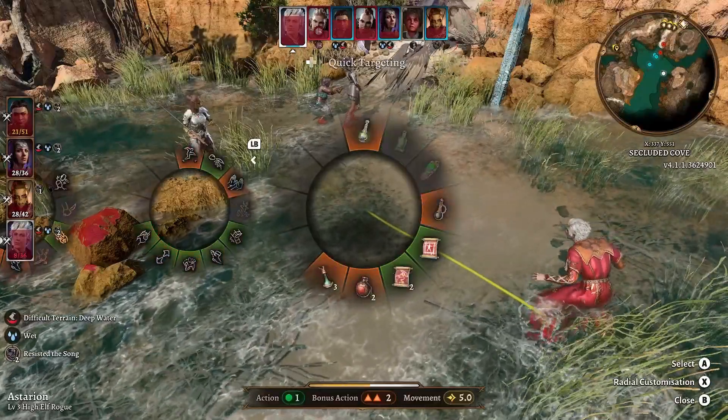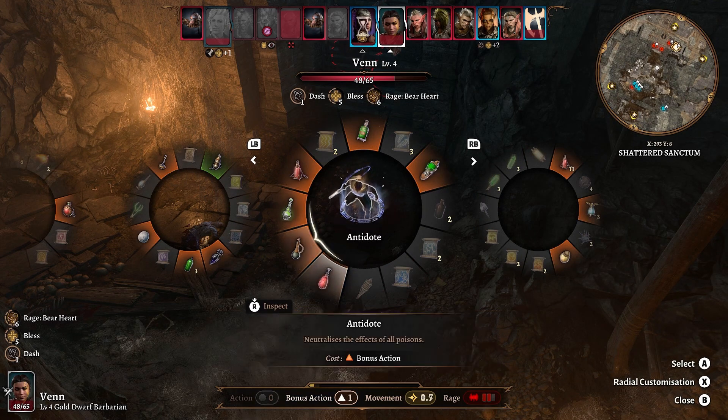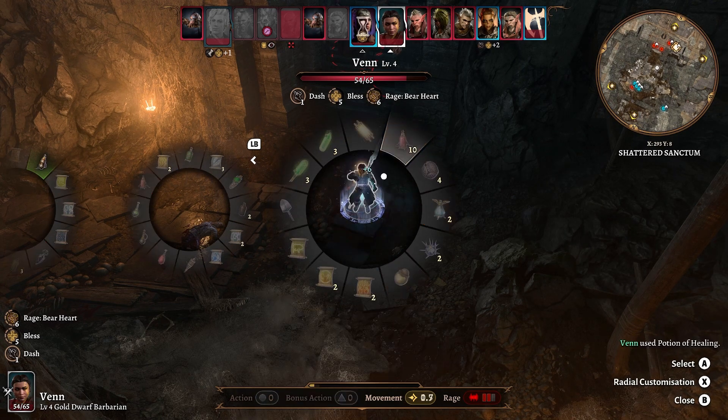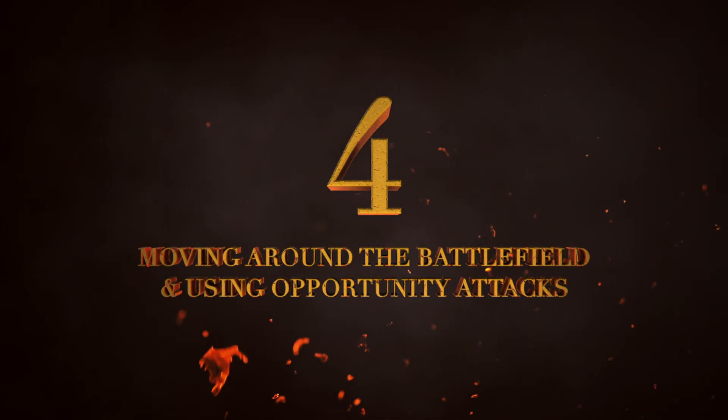Don't forget that healing potions also take a bonus action to use. These will help keep your team alive, especially when your cleric or druid is taken down, so make sure to have an even spread of healing juice spread across your party, moving around the battlefield, and using opportunity attacks.